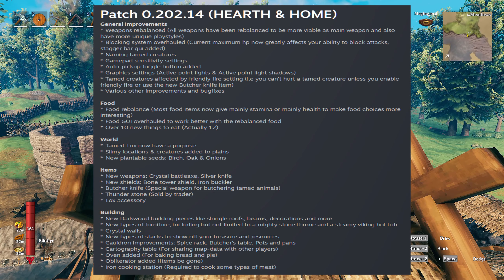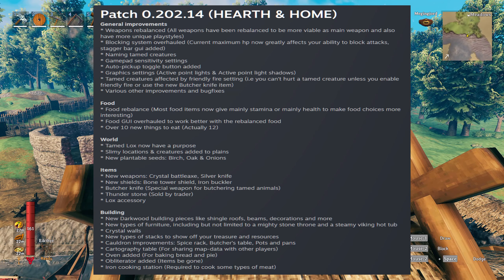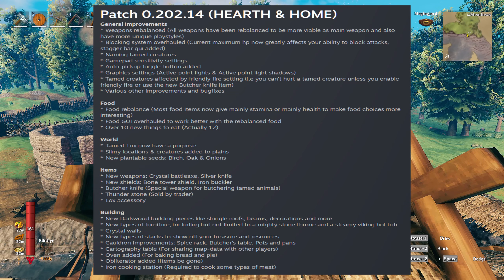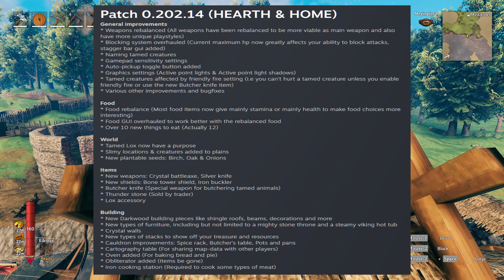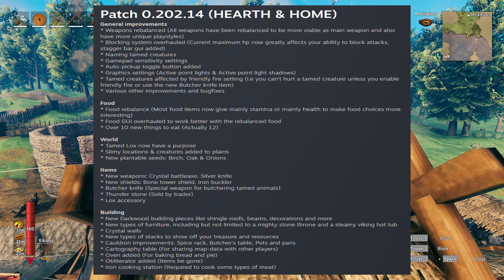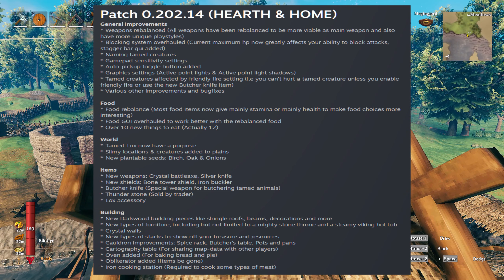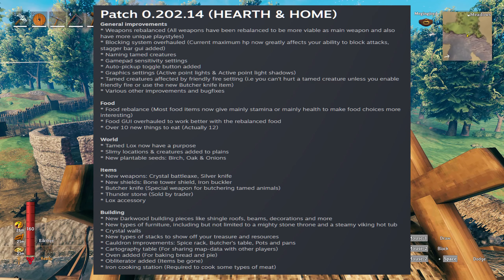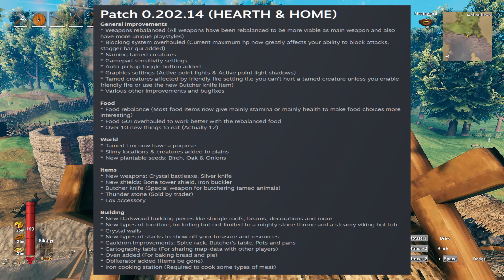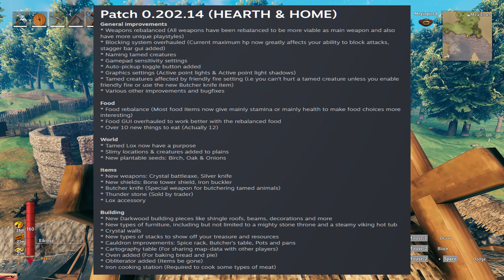There are also gamepad sensitivity settings and a fix for the auto-pickup toggle button, which can be a little annoying. New graphic settings for point lights and shadows have been added. Tamed creatures are now affected by friendly fire settings — you can't hurt a tamed creature unless you enable friendly fire or use the new butcher knife item. This connects to naming them, because who wants to accidentally slaughter their favorite named hog?